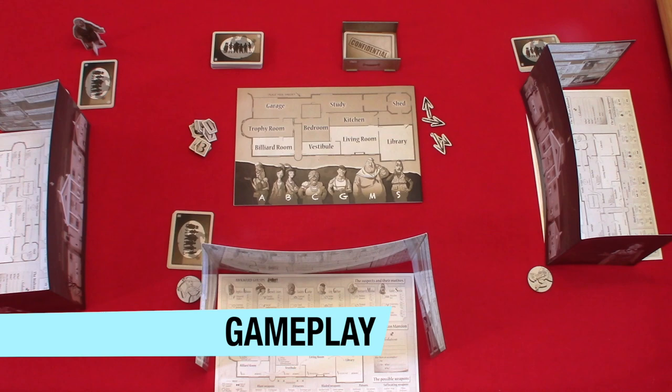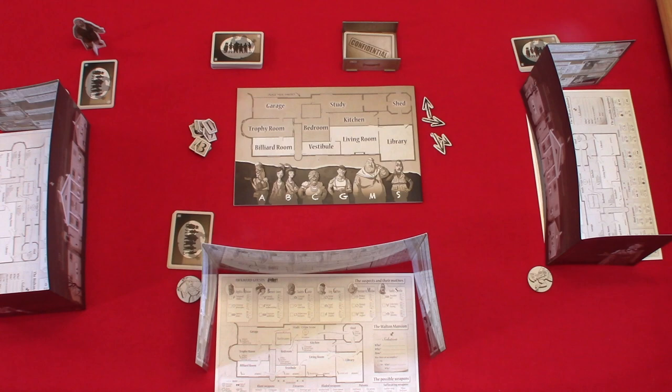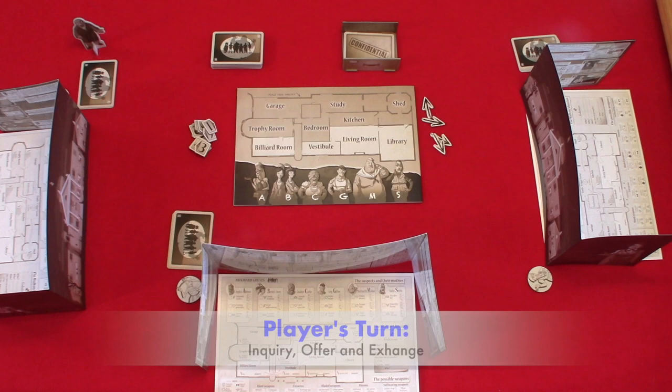Now let's take a look at the gameplay. A game consists of rounds until an investigator has correctly solved the murder. A round consists of three phases: player turns, solution, and discard. Now let's look at each phase in detail starting with the player turns. A player's turn consists of three parts: inquiry, offer, and exchange.